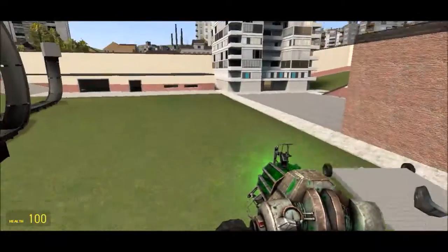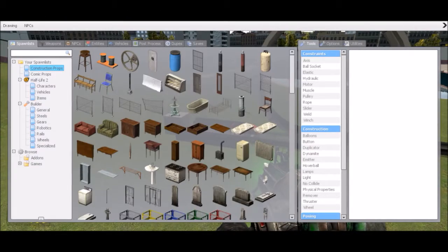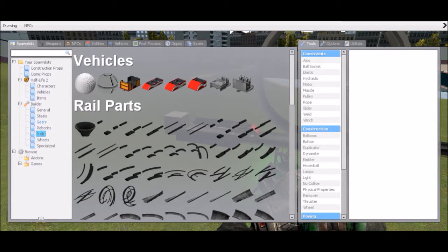To spawn stuff and open up the menu, you want to press the Q key. That's how you open up the menu, and then you go through and you have all these different props — common props, characters, vehicles, items, and then all these bricks, gears, and robotics.